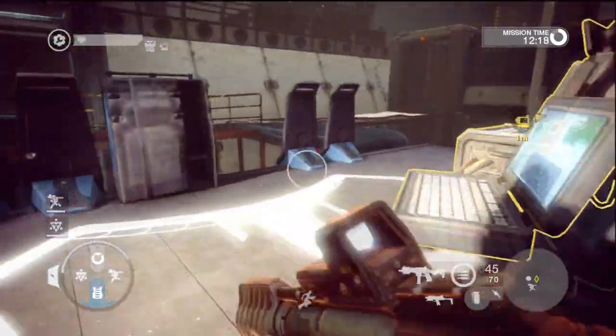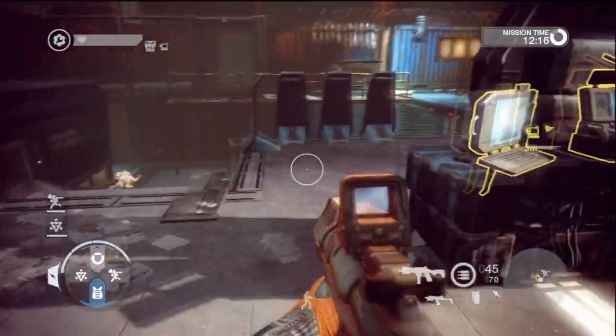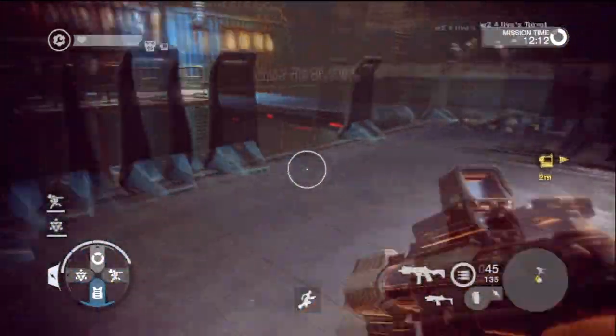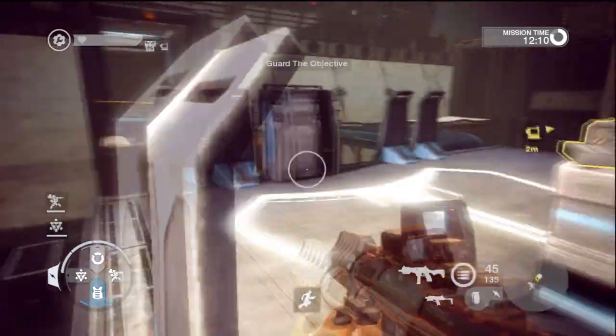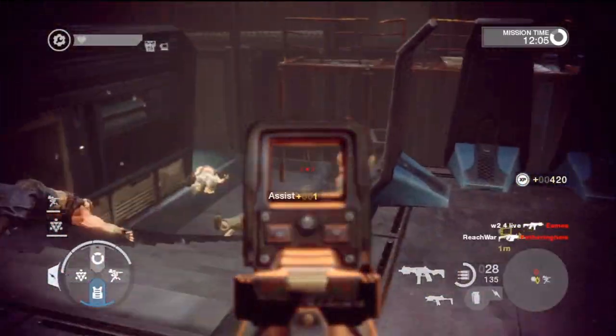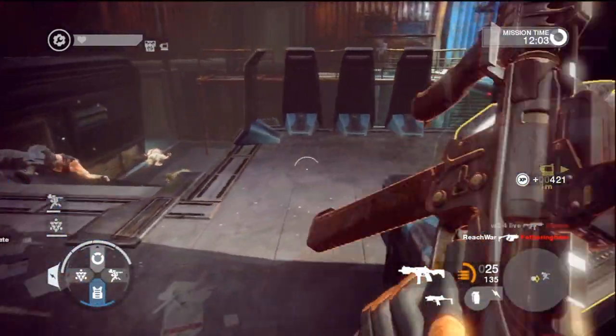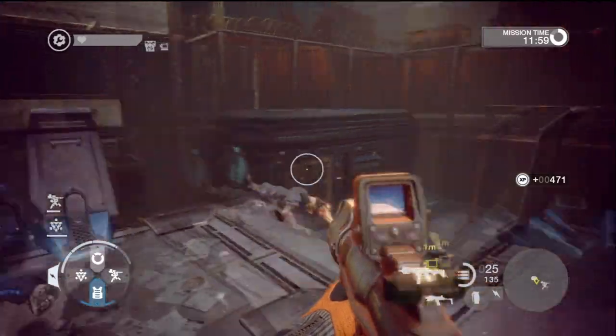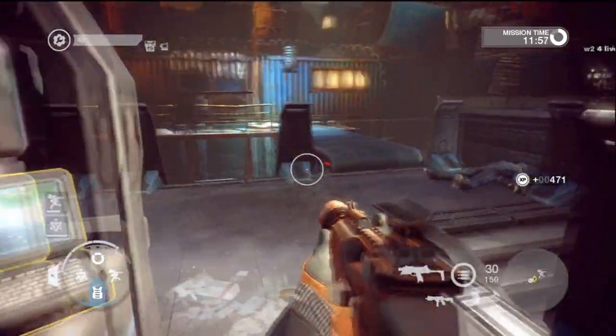Two engineers is perfect if you're in a group of four — maybe two engineers and one operative. I don't see a big need for an operative, but if you're losing the command post, an operative can disguise as the enemy team, go close, and kill the guy who's actually capturing the post. So that's pretty easy. Engineers are probably the best class for this type of game.